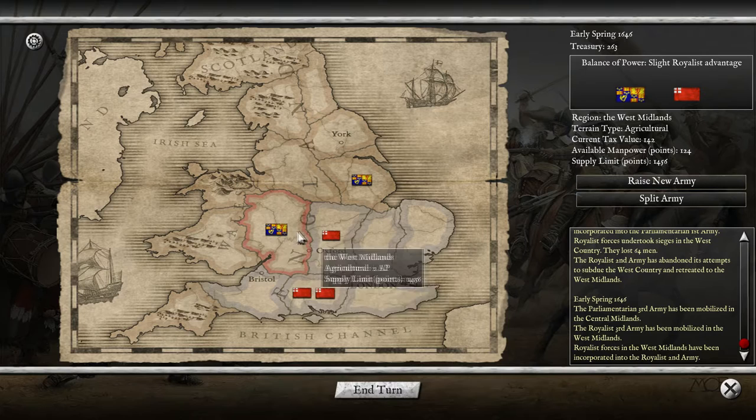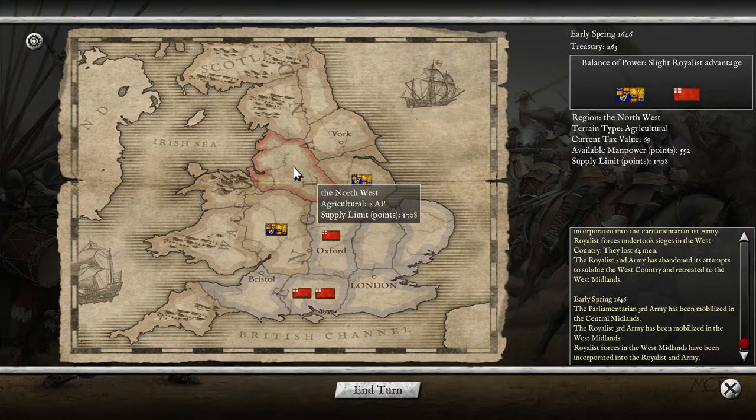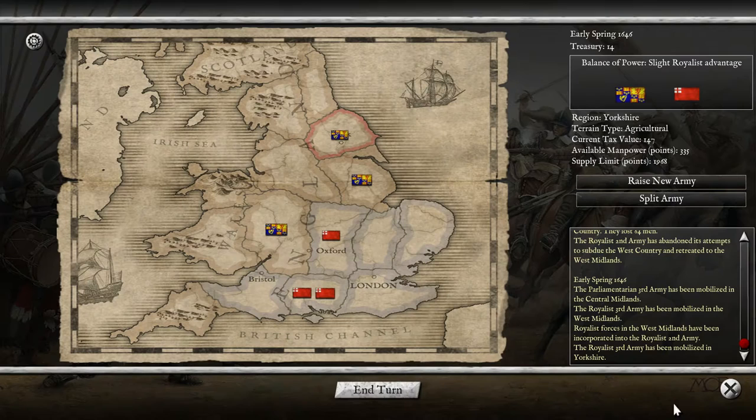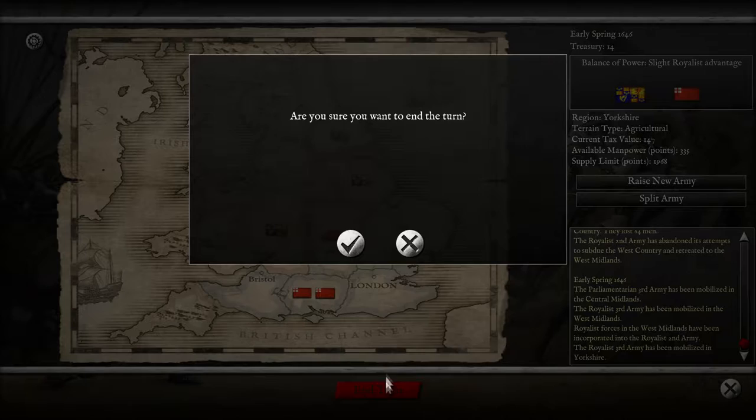This is enemy territory so we can't raise here. We'll have to raise from York — some Yorkshire lads. I think we're just gonna need volume, because I feel I need a lot of volume to go against what the Parliamentarians have. They have so many more men than me. We've spent all — end turn.